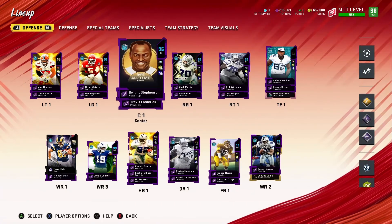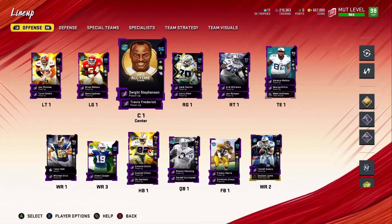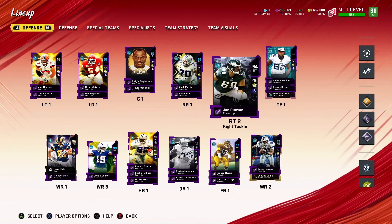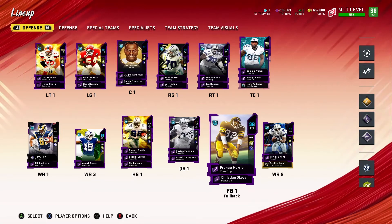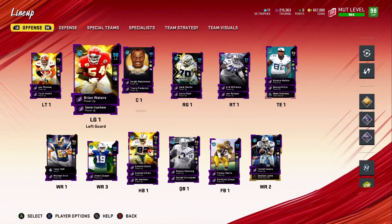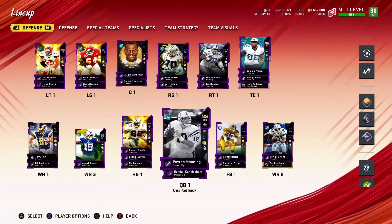All right, so this is my squad right here. I got a 98 squad — my center is still a 95 but he's boosted to a 96. What I usually do is wait until they release players that I actually want, then save up my coins for that so I don't have to constantly get players and get rid of them.